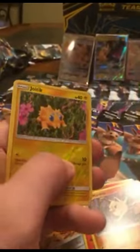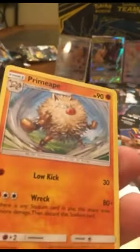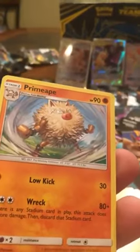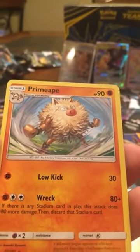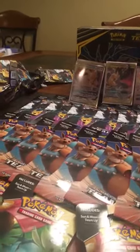One, two, three, four. Return Label, Knit Arena, Kakuna, Pancham, Voltorb, Klefki, Charmander, Mankey, a Joltik reverse holo, and a Primeape non-holographic. Still got some pretty cool detail inside that Primeape though guys - the illustrations and artworks on these new cards, they've really stepped it up. It's really cool. Now we're going to go into these other booster packs.